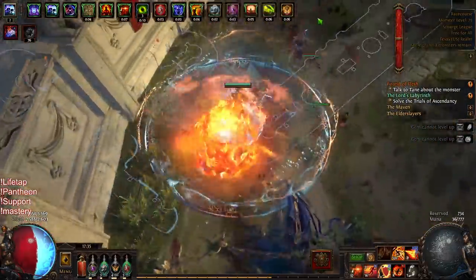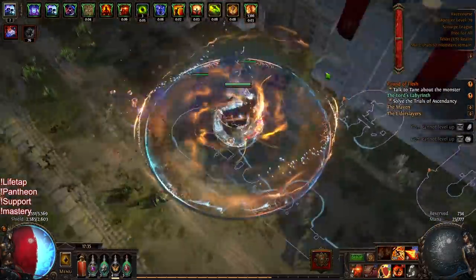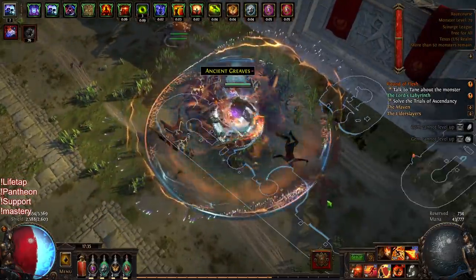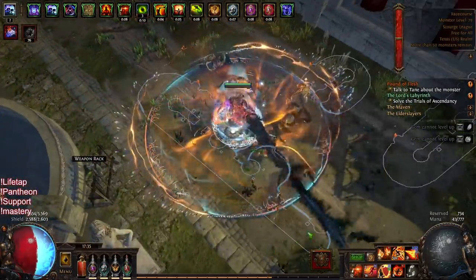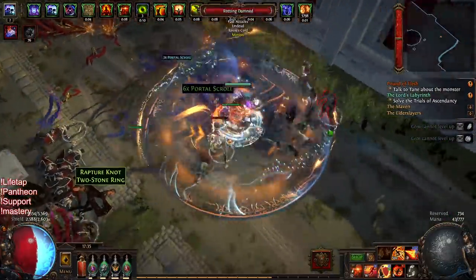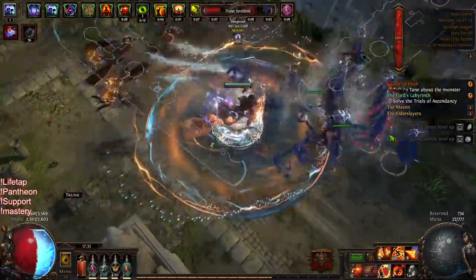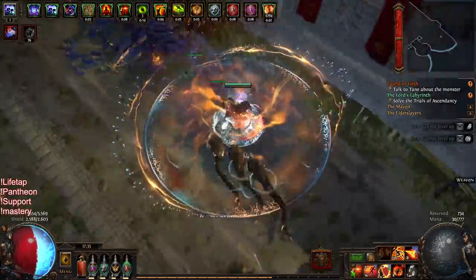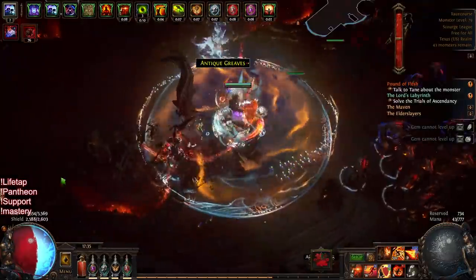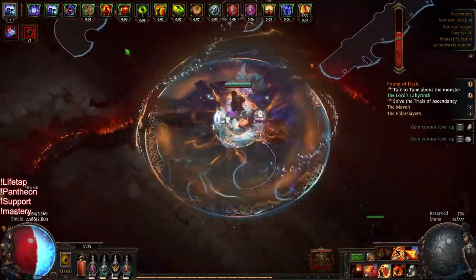When you get into late-game maps with very good sources of mitigation, I think Saffell's is a bit better of a choice. Also in a bossing scenario it's a much more controlled environment — you don't have random awakener mobs flying in. It's really up to you. I just haven't gotten around to testing Saffell's Frame, and I really like Rise of the Phoenix until I get a decently crafted shield, which is a longer-term project.